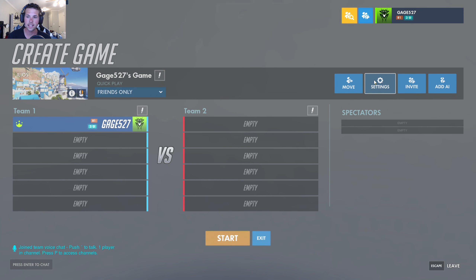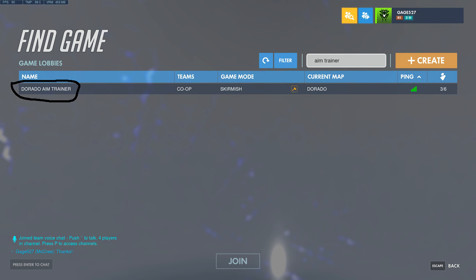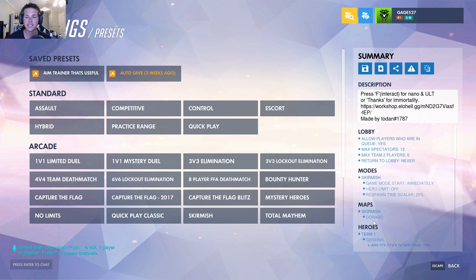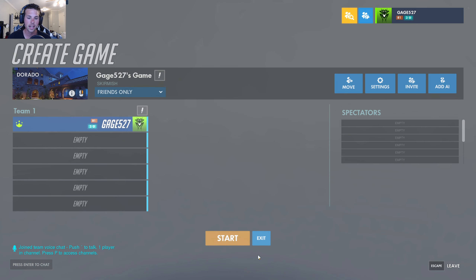Step one: get an aim trainer. Right here I have this one saved in my presets - it says 'aim trainer.' If you look that up in the game browser and search for creative matches, that's the one I use. This is an autosave I made of it because it actually has some limitations.